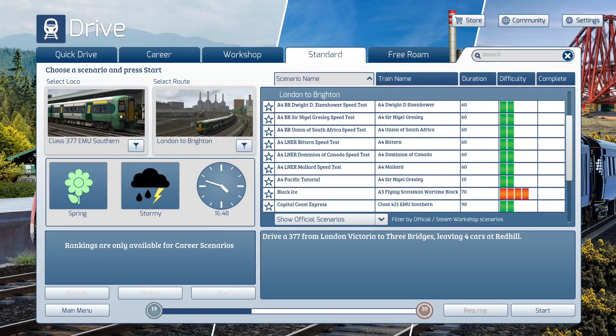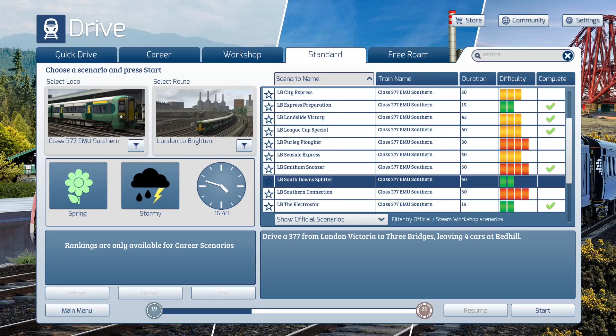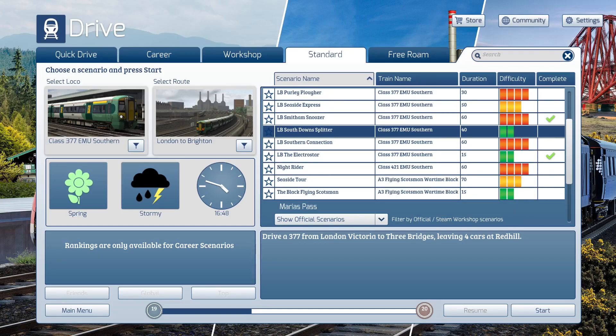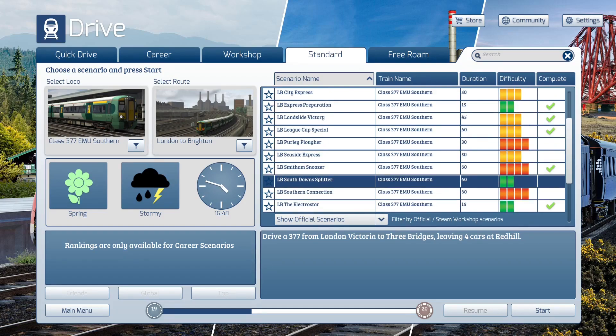Good morning, evening, afternoon - whatever it is for you. I'm Psycho and this is Let's Play Train Simulator. We are staying on the London to Brighton route today. We're going to scroll all the way down past these other scenarios and some check marks. We're going to be doing South Downs Splitter today. There's more down here too, but we are going to be doing South Downs Splitter on this particular scenario.